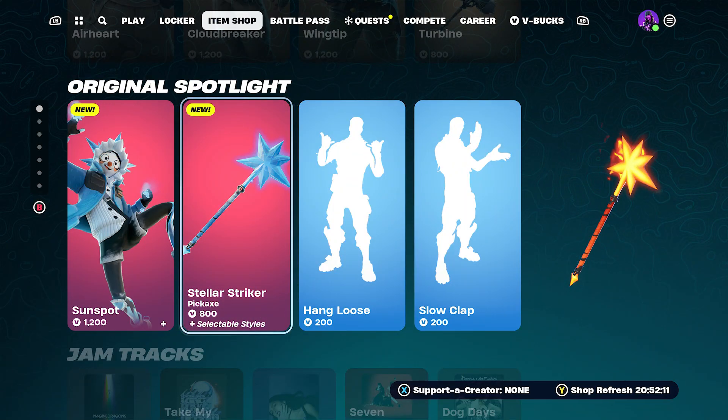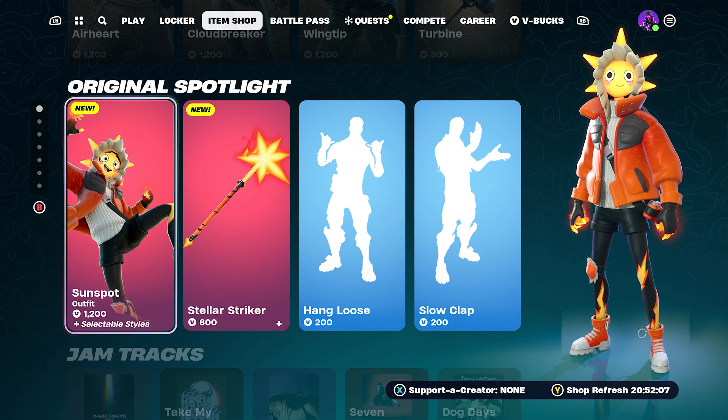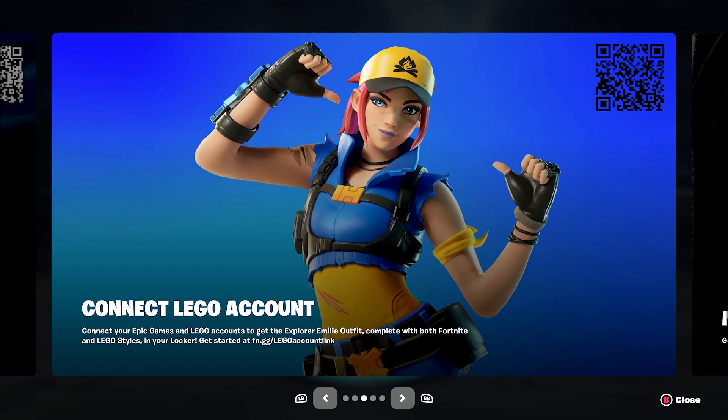We also have Hang Loose and Slow Clap emotes, which are not new. But the Sunspot bundle items are the brand new stuff that has dropped into Fortnite, and that's not the only thing here.